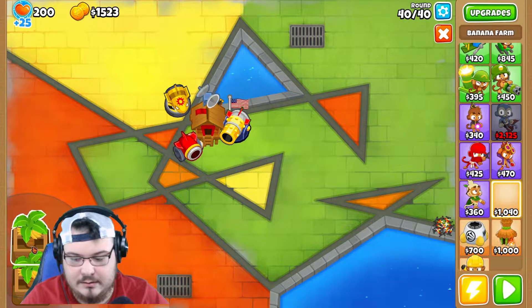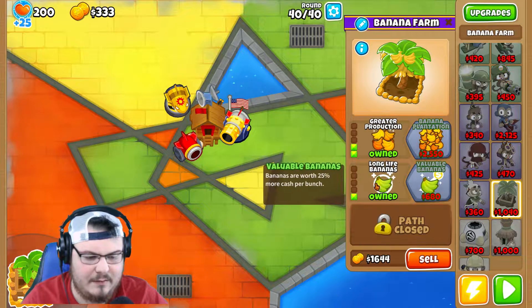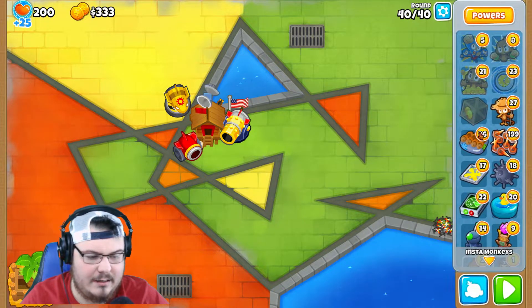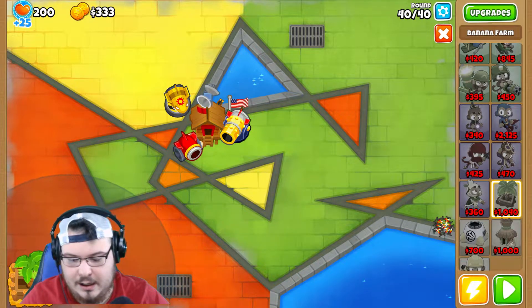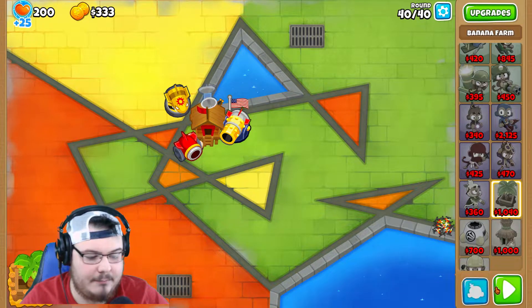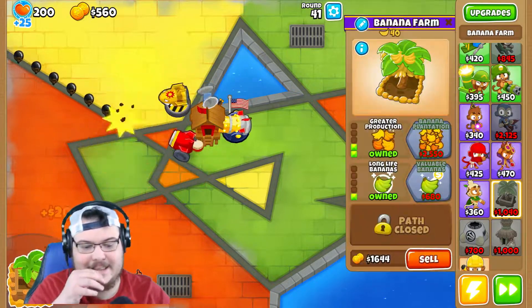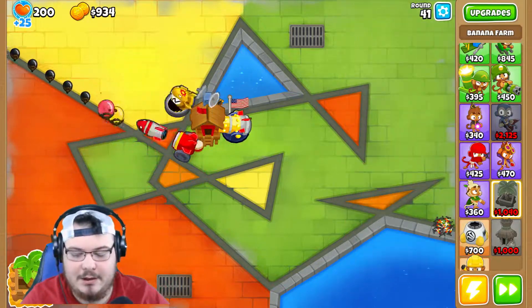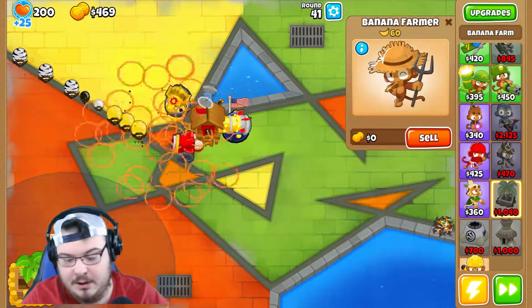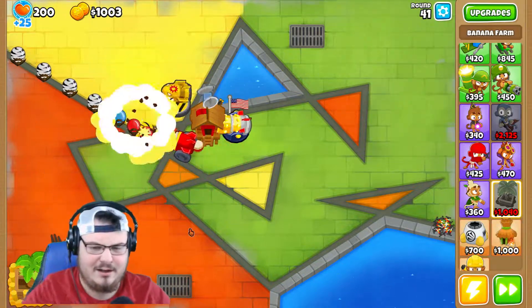Just like that we'll do one bank — I think one will be fine. Let's go ahead and get ourselves a banana farmer and put him right there so he can collect all my bananas. I do think getting at least one will help us make money, and if we need another one I'll spend the money and get us another one.